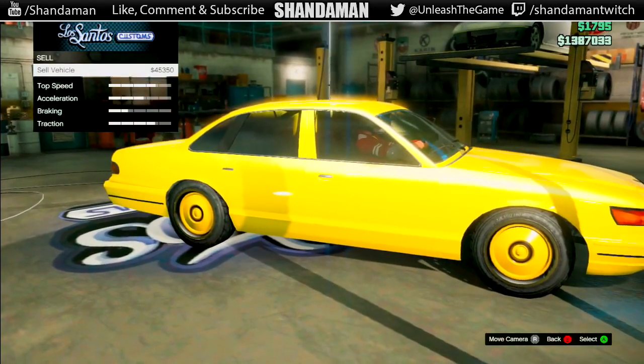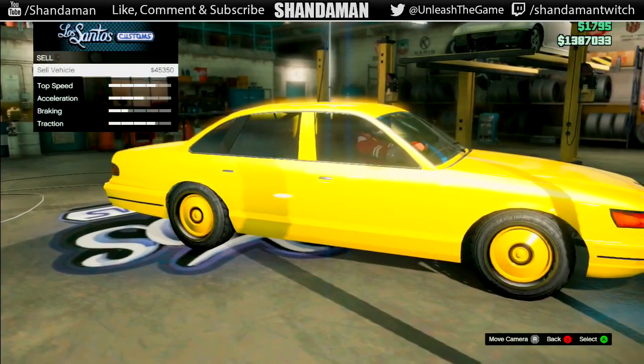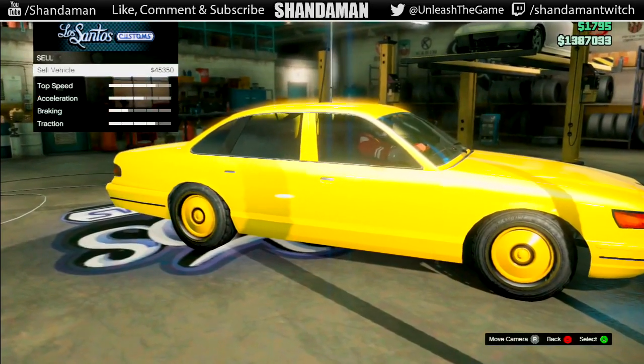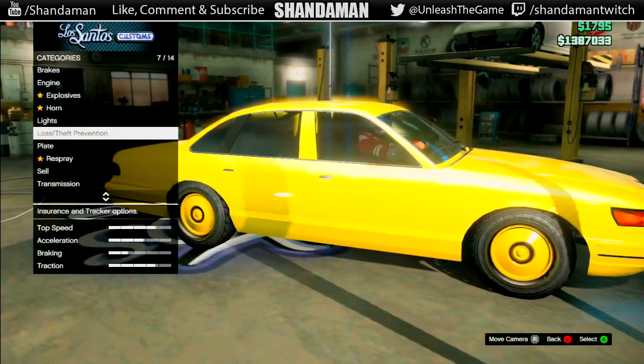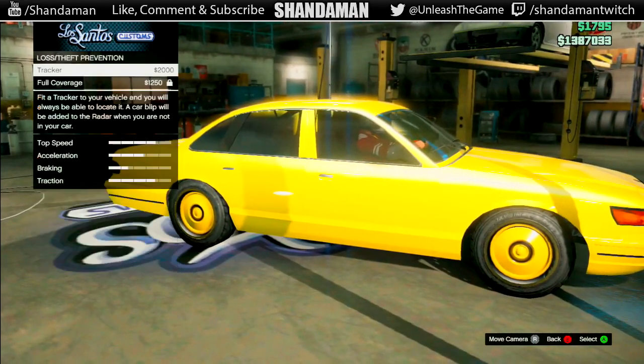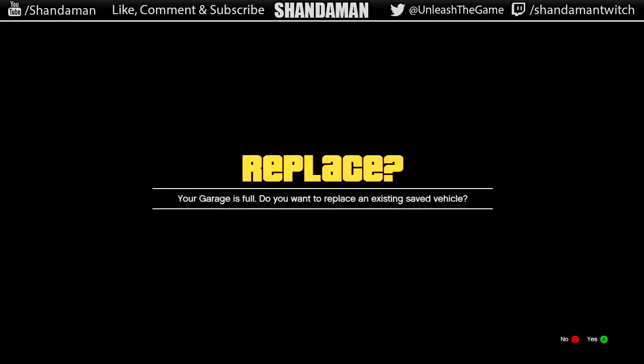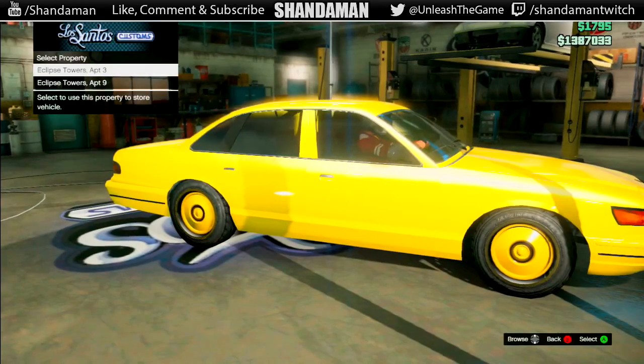Next, you're going to want to go over to the lost and theft prevention menu. Once you've gone to that menu, as you can see on my screen, you're going to want to go ahead and click on the tracker. You need to make sure you have a full garage — it's going to ask you if you want to replace a vehicle, click yes.